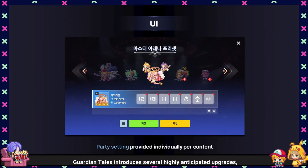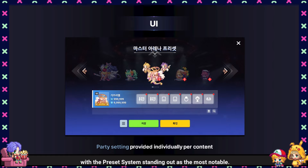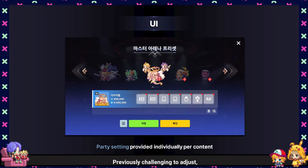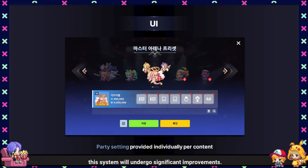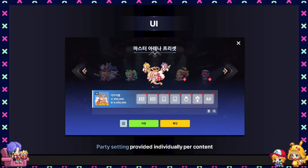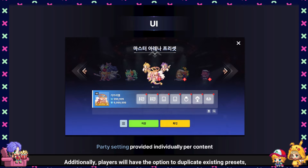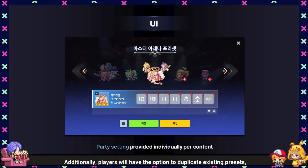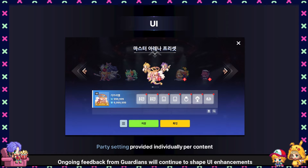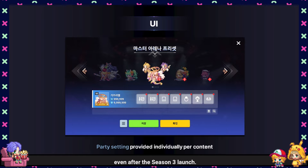In Season 3, Guardian Tales introduces several highly anticipated upgrades, with the preset system standing out as the most notable. Previously challenging to adjust, this system will undergo significant improvements. Instead of being limited to just eight shared parties, numerous presets will be available for each content type. Additionally, players will have the option to duplicate existing presets, reducing potential inconvenience. Ongoing feedback from Guardians will continue to shape UI enhancements even after the Season 3 launch.